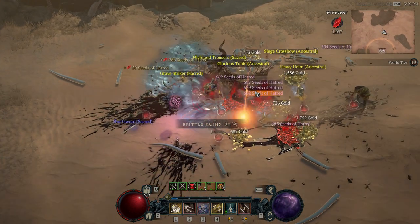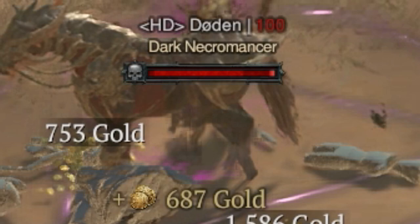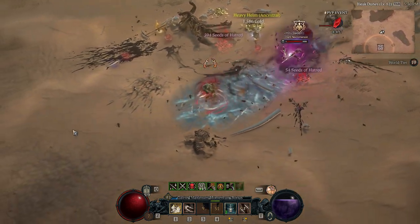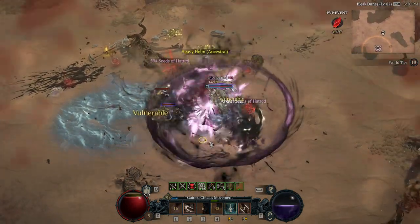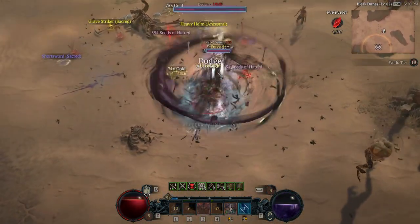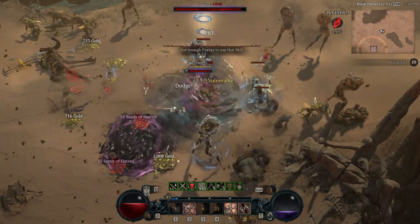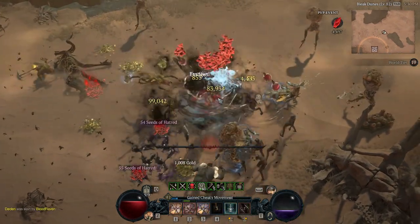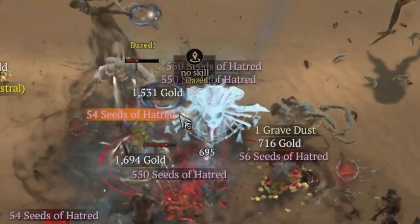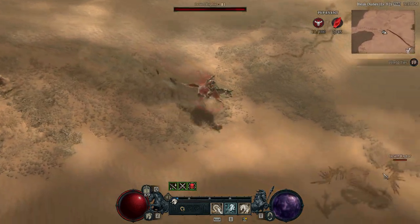My first fight using this build was against a level 100 Necromancer running a dark damage, damage-over-time, Bone Storm kind of build — one I've previously had trouble with as a Twisting Blades Rogue. There are 18 levels above me, but you freeze them repeatedly using Cold Imbue and Frostburns. My Malignant Heart drops grenades that not only stun briefly but also have a high chance to apply freeze. So he got frozen to death — 18 levels higher. He said 'cheat no skill,' so if you're looking for a very no-skill Rogue build, here it is.